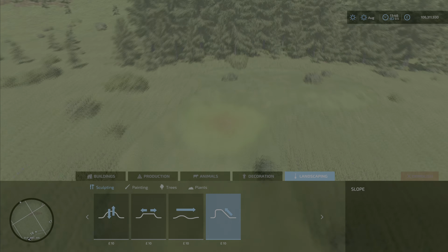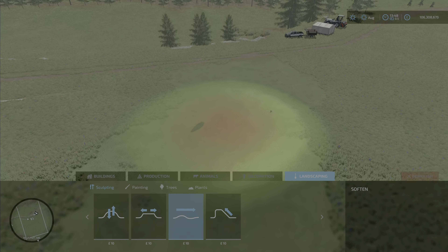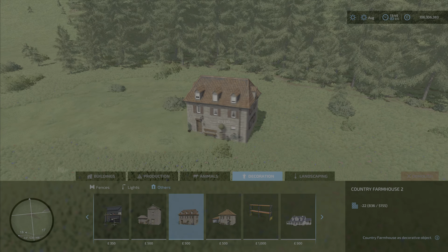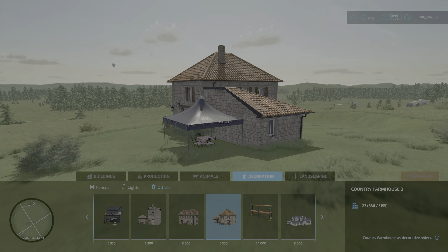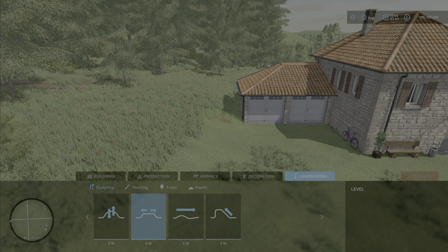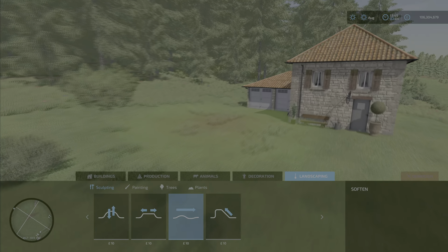This is inspired by a farm that I've seen in the UK in real life, somewhere I drive past quite often. Obviously the buildings will be different to the real life counterpart, but I want to do something similar. I've selected this farmhouse but I think I will change it later on — there are some other assets available on the mod hub which I do like the look of. For now, I'll smooth out the area and paint in a road.